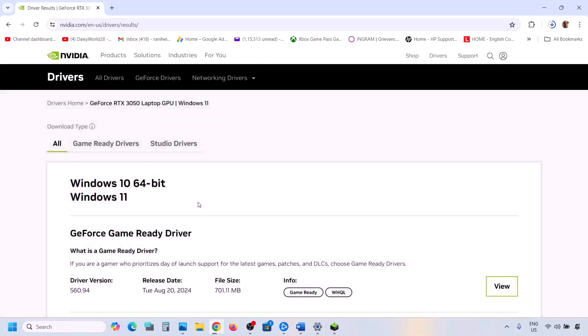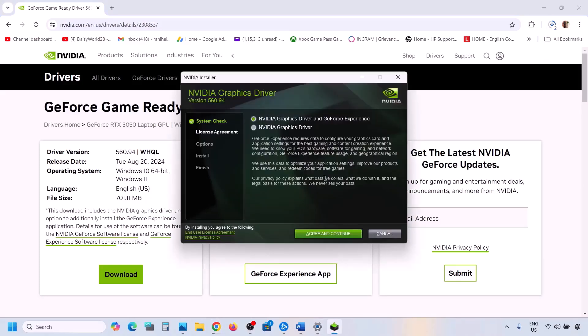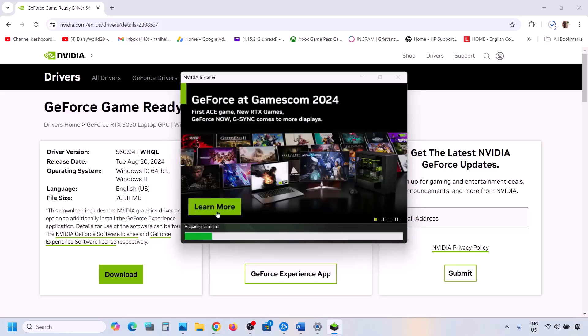Once you click Find, the latest driver will appear at the top — right now it's 560.94. Click on View and then Download. Once the download is complete, run the exe file, click Agree and Continue, then select Custom. Click Next and put a check on 'Perform a Clean Installation'. Click Next and once the installation is complete, restart your computer. After the system restart, launch the game and check.